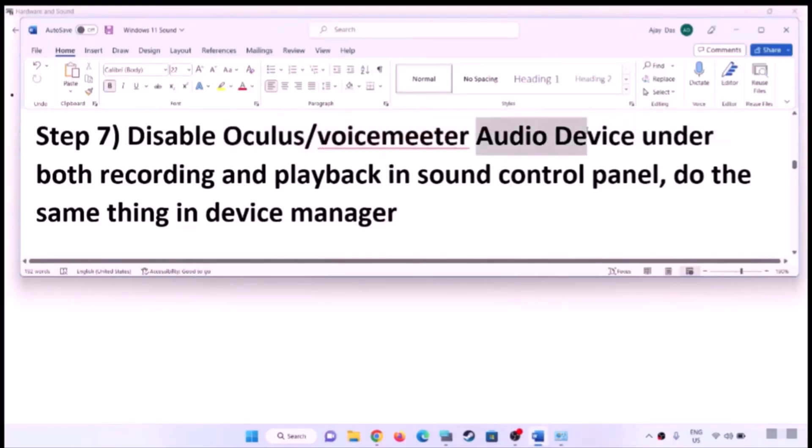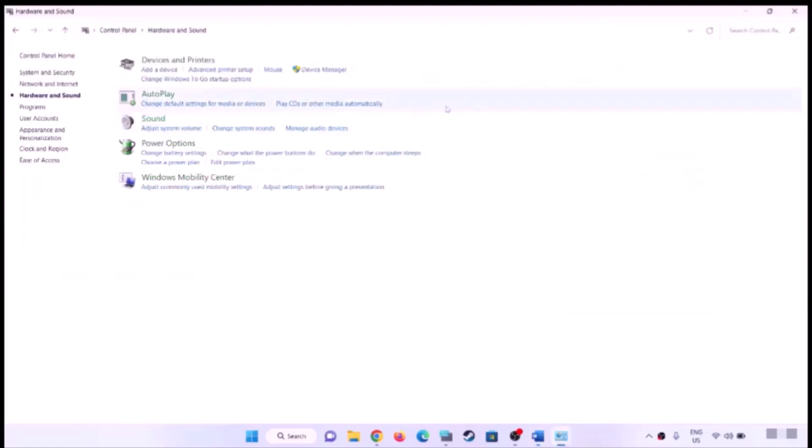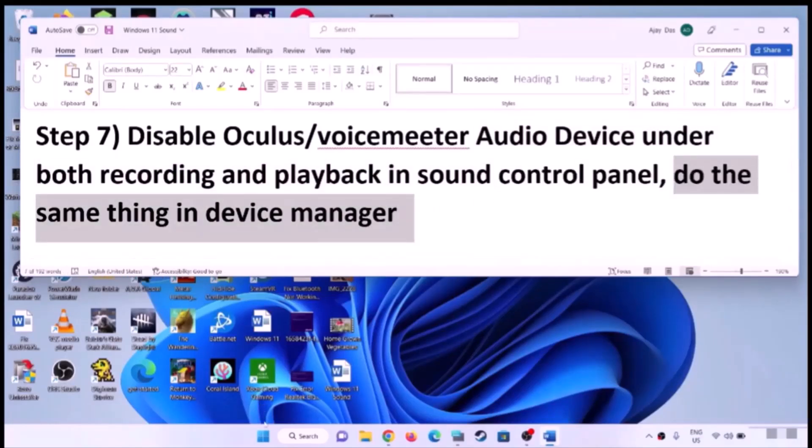Disable Oculus or Voicemeeter audio devices under both the Recording and Playback tabs in Sound Control Panel. Open Control Panel and go to Sound. Under the Playback tab, if you have Oculus, Voicemeeter, or any virtual speaker you are not using, right-click and disable it. Do the same in the Recording tab, then click Apply and OK.